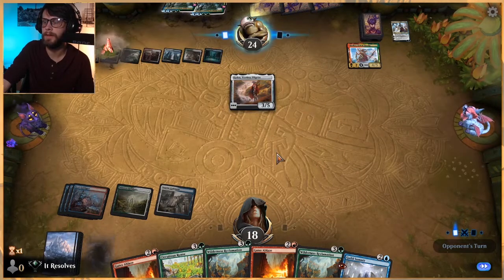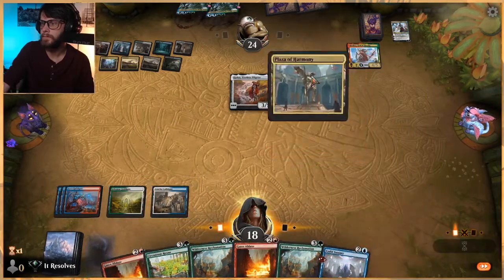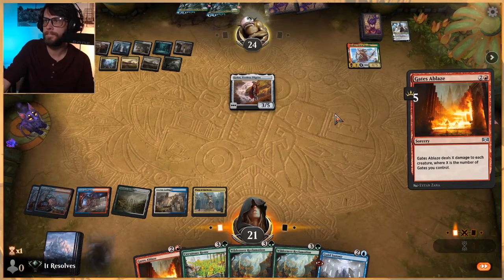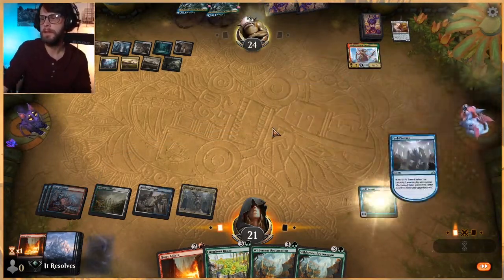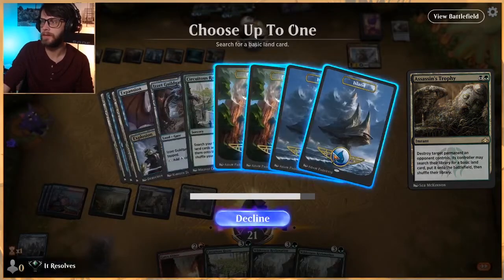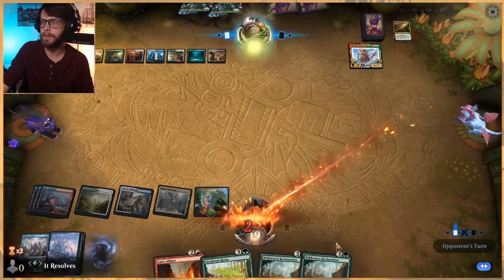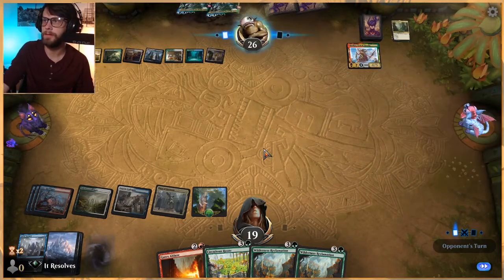Very good — we do get two Gates Ablaze if we need to, so that's actually kind of fine. Let's get rid of Golos and then we can Guild Summit here. We've got Circuitous Route coming down next turn. They are really going ham with these Assassin's Trophies. Let's take the action — we'll get a green mana. We've got all the blue and red we need. What I'd like to do is get multiple Wilderness Reclamations down. We also have all the colors we need, so it's not really a huge worry.